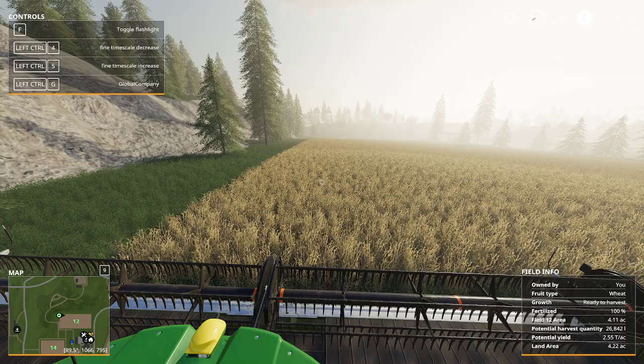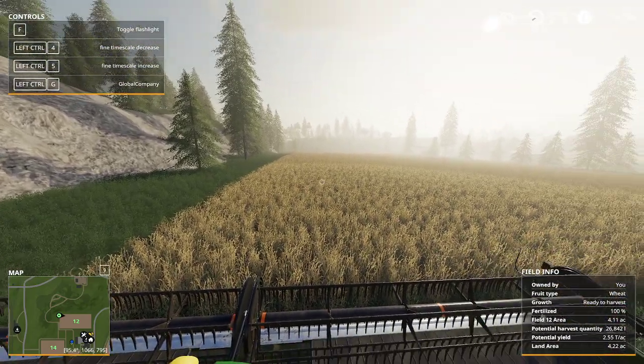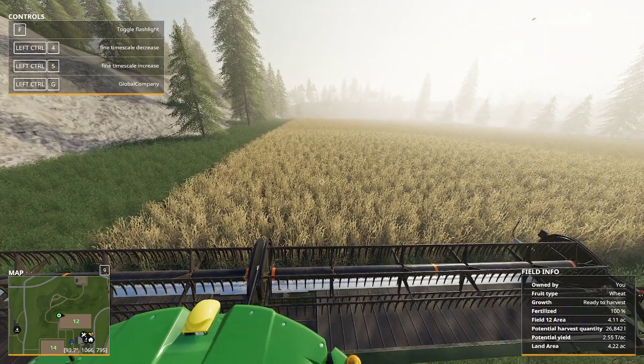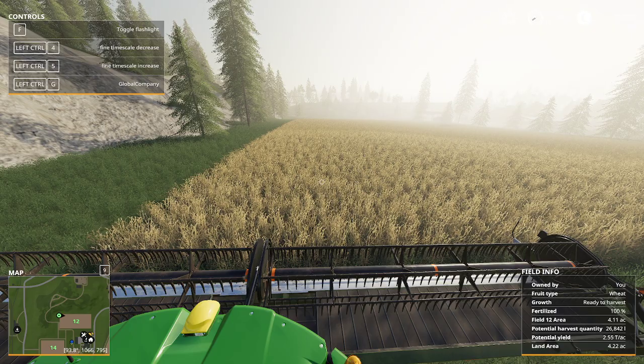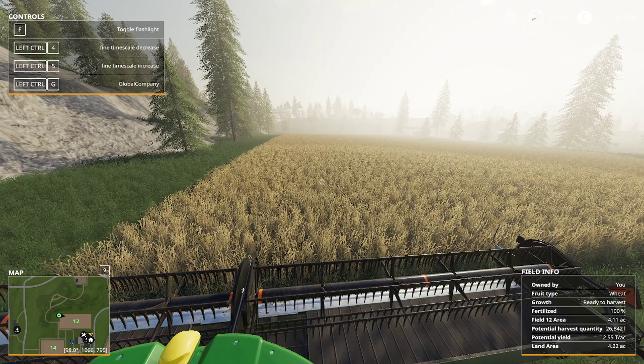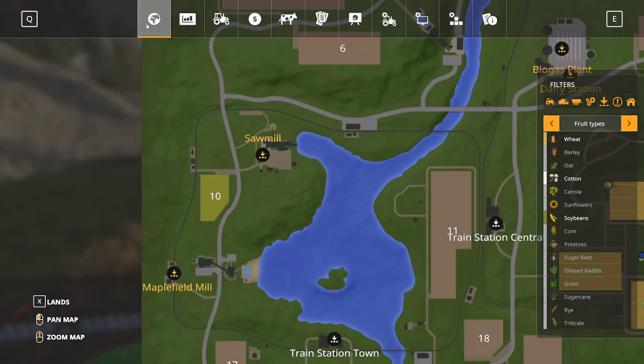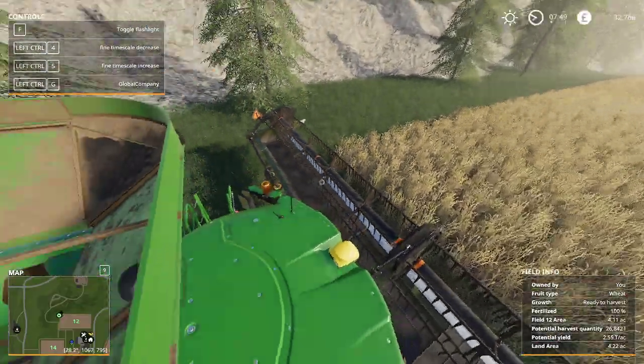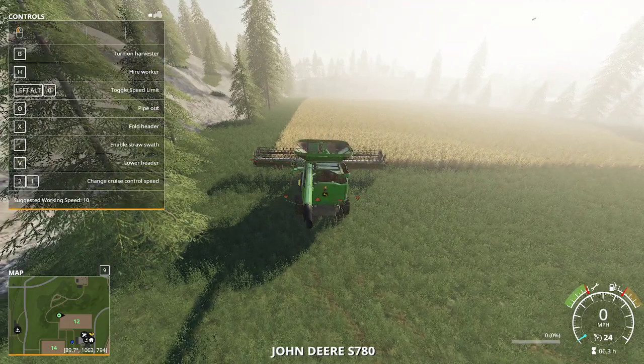Hello everyone and welcome back to Farming Simulator 19. In today's episode I am going to manually try my hand at a bit of harvesting. I will be harvesting the three fields that I have — I've done a lot of off-camera work and currently I have fields 12, 14, and 15. I'm going to harvest all three myself, and for my next crop type I am going to go for soybeans.